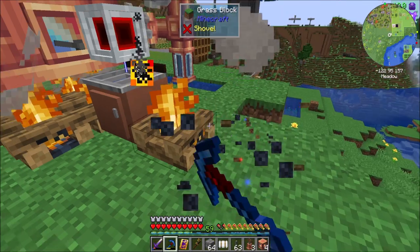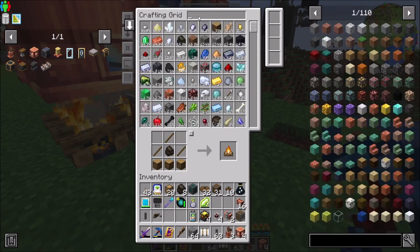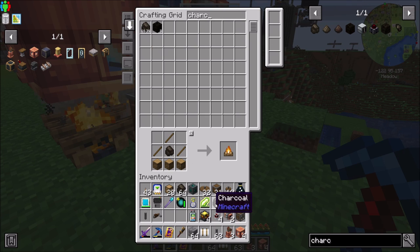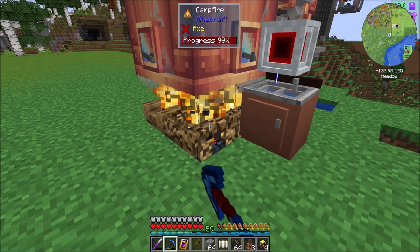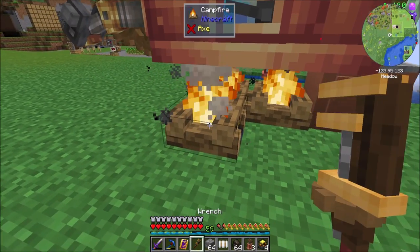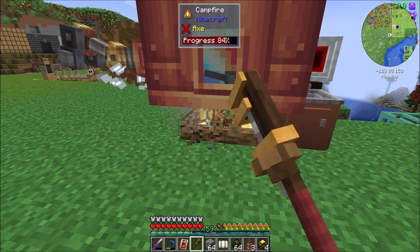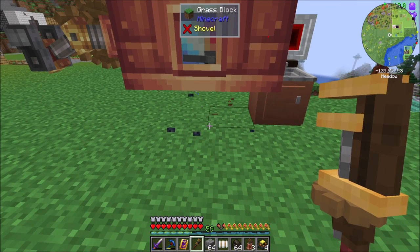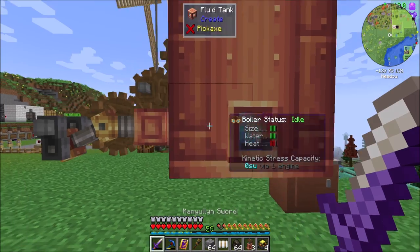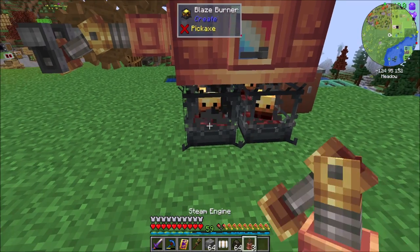So what I'm going to want to do is add to the heat — I'm on the right track with the more heat thing. So if we got some charcoal and some blaze burners and replaced the campfires — watch what happens when I remove these. Alright, so see how the heat's gone? Now we're going to throw blaze burners down and feed them charcoal.